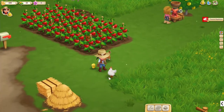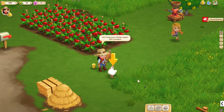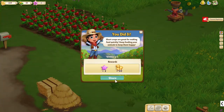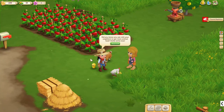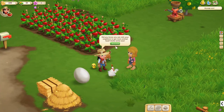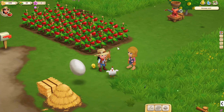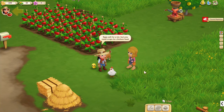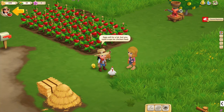Let's feed our animals — perhaps we'll get some more eggs and we can sell those, make some money. Did you know you can visit your neighbors to get more animal feed? Invite some now. But I don't have any friends. Oh well, perhaps I'll get some friends eventually.